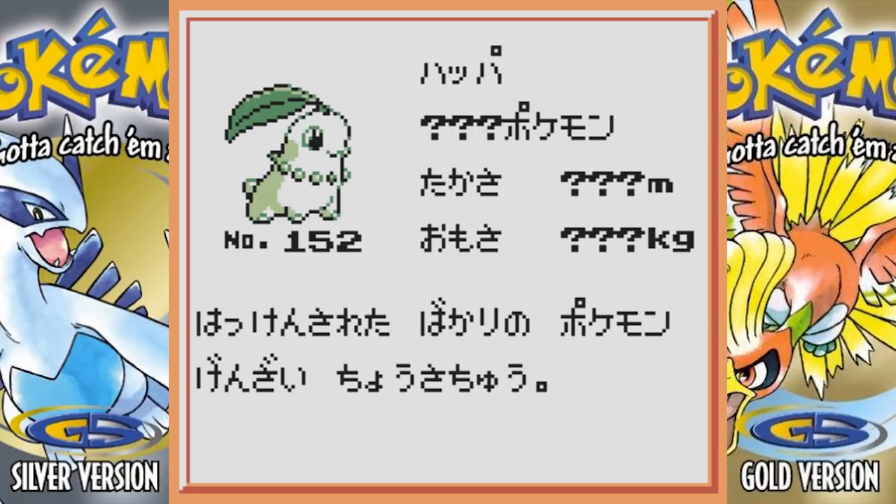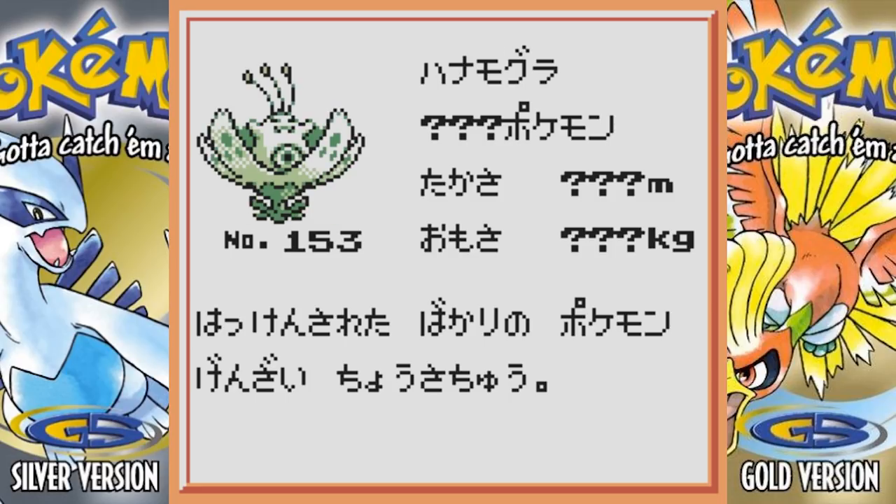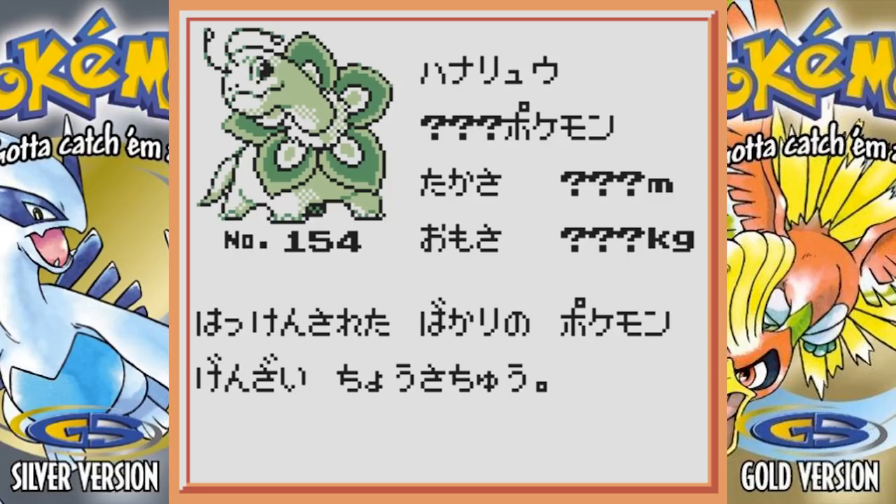The beta version of Chikorita honestly looks like its final version — I think its name was Hoppa or something like that. Next we have Bayleef, and they changed the hell out of this one. The beta Bayleef does not look anything like its final product. It kind of looks interesting though — like a little forest sprite thing. It's kind of neat.